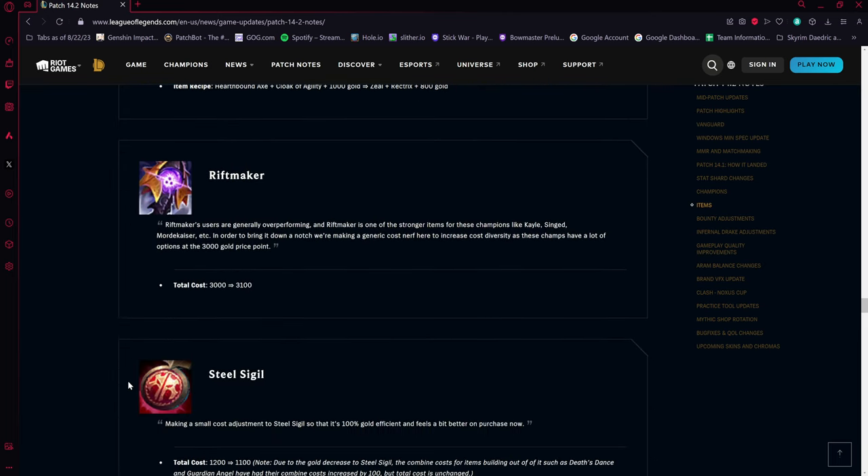Phantom Dancer is being reverted to build out of Zeal again, which it always used to do. Also worth noting: Liandry's and Riftmaker can actually be stacked together for meaningful damage amplification, so even though Liandry's was nerfed last patch, combining both items compensates. Brand has around a 57 percent win rate in jungle, suggesting these items together are still very strong.